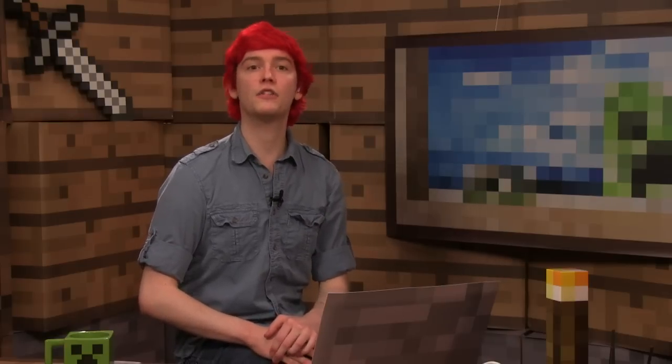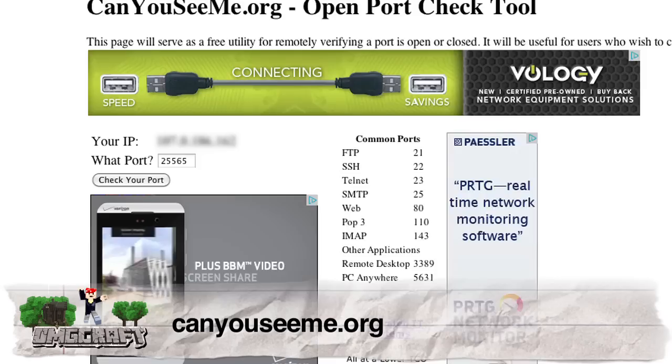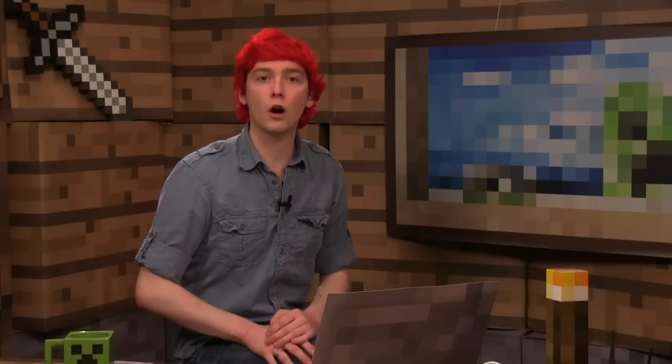After the port has been forwarded, you can check to see if this is all working on CanYouSeeMe.org and make sure that 25565 is open. You should see a success message, and then you will know that everything is working correctly.